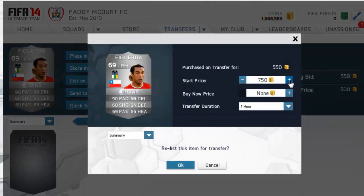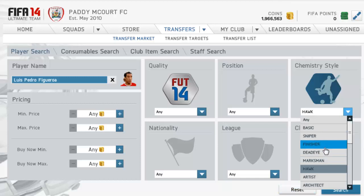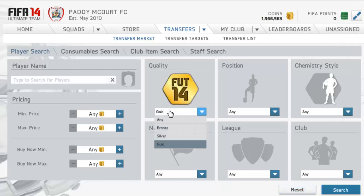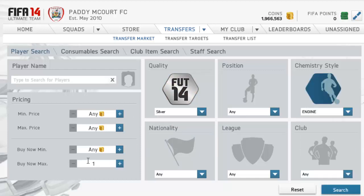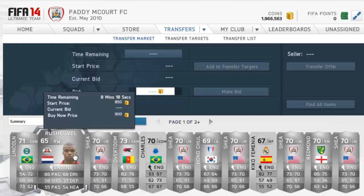You can easily double your coins without any real problems. You can also do other chemistry styles — Catalyst, Hunter, and Engine are all good ones. You want to be looking for the rare ones to start, then move on to non-rare ones because the rare ones sell a lot quicker. But if there are non-rares with good leagues, capitalize on those too.